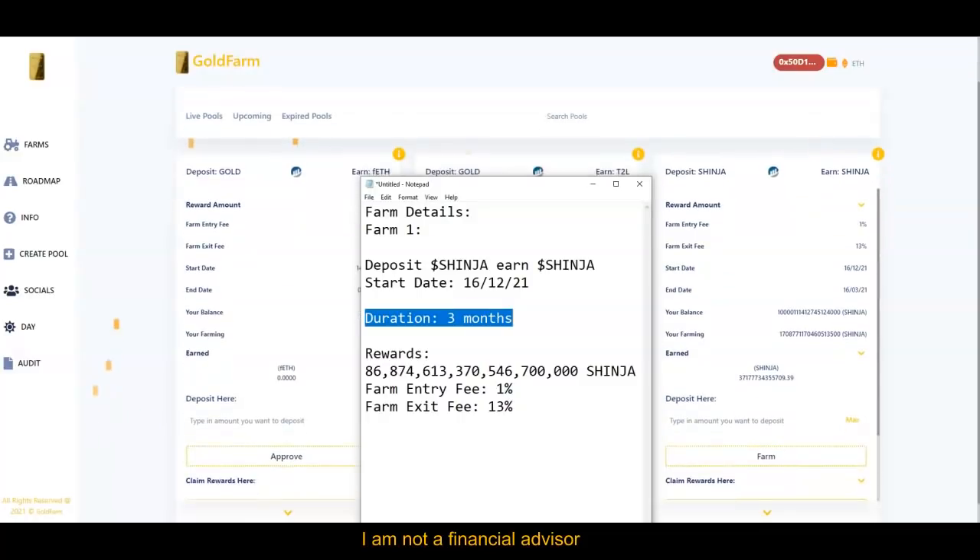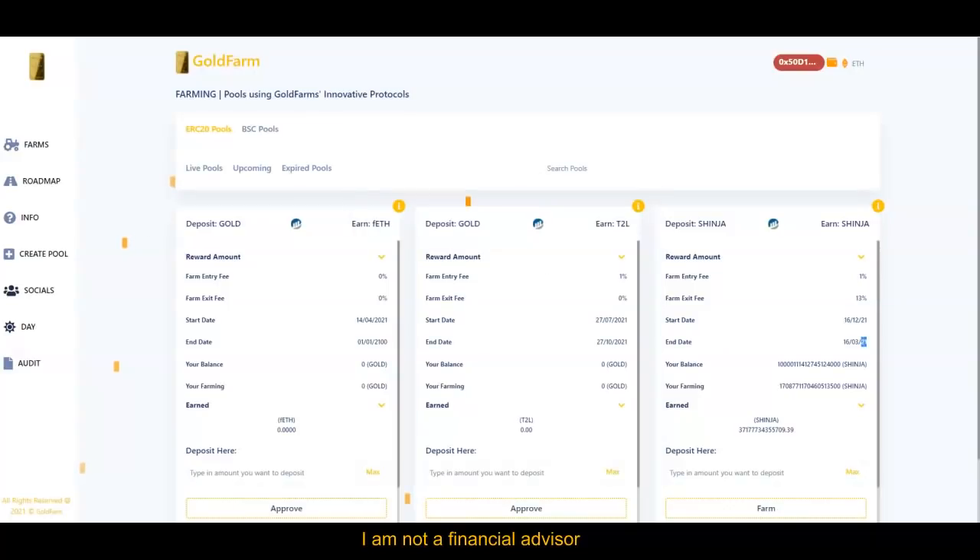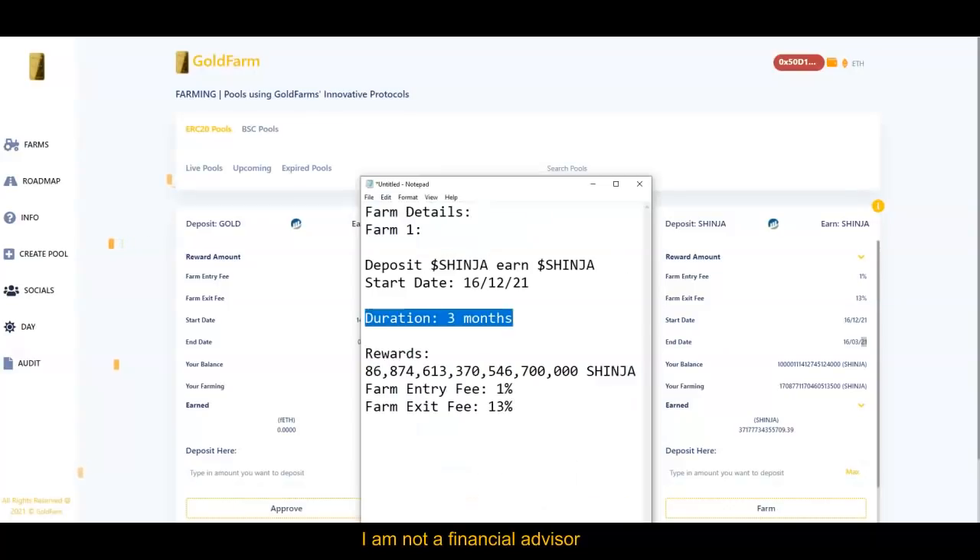The next thing you want to do is just do a little matching. We've got the duration of months — this starts December 16th, 2021 and ends in three months. Don't worry about the exact end date; it should be 2022. Then make sure the entry fees match and that the deposit-and-earn section says Sheninja right there.